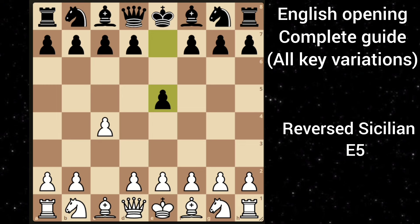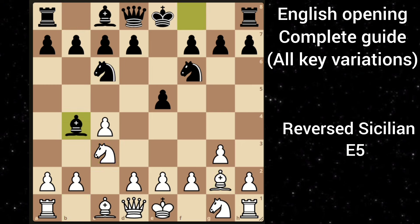Now let's see black's most popular response which is e5. This is the reverse Sicilian. Here you can either go with g3 or even knight to c3. The problem with knight to c3 is that black can go bishop to b4 to trade off this bishop for this knight and ruin your pawn structure, and put all his pawns on the dark squares so that your bishop becomes less active. But you can simply avoid this by playing g3. So after black goes say knight f6, you can put this bishop on g2. Knight c6, you go knight c3.